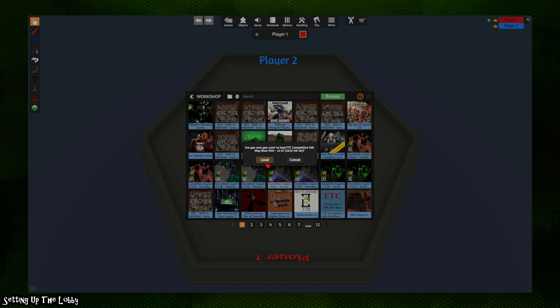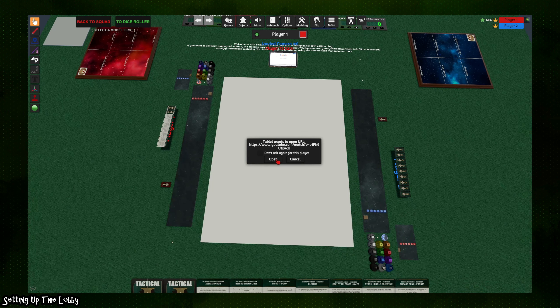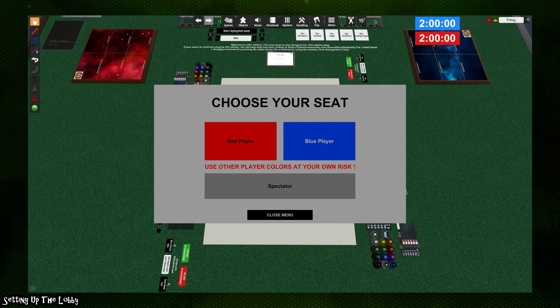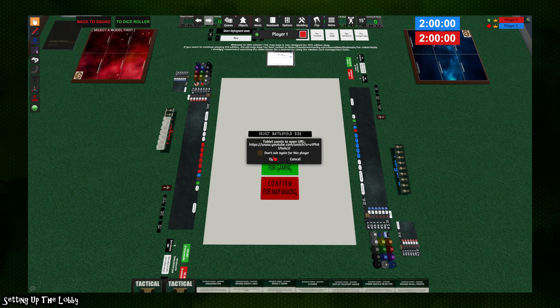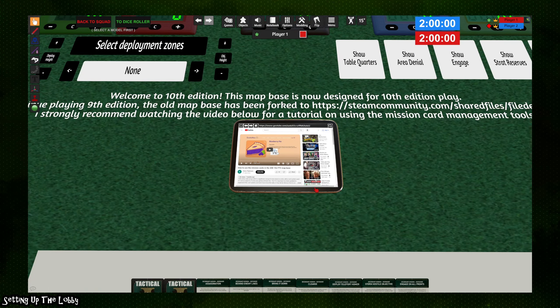Once your lobby is created, load the FTC competitive map base that we spoke about in the last video. It will pop up with a notification, and you'll then choose your player color. The two player colors to play on the table are red and blue, and some functions of the mod won't work if you don't have players in both the red and blue seats.